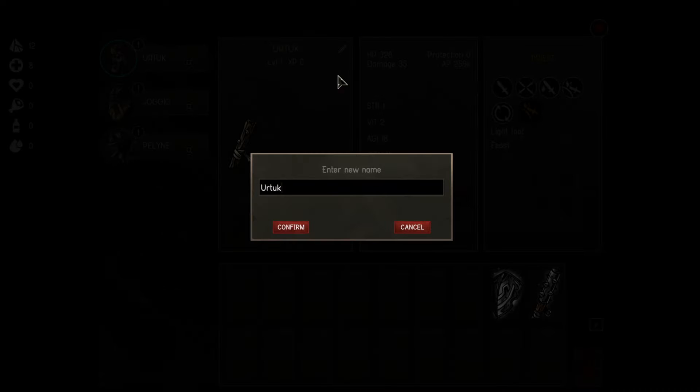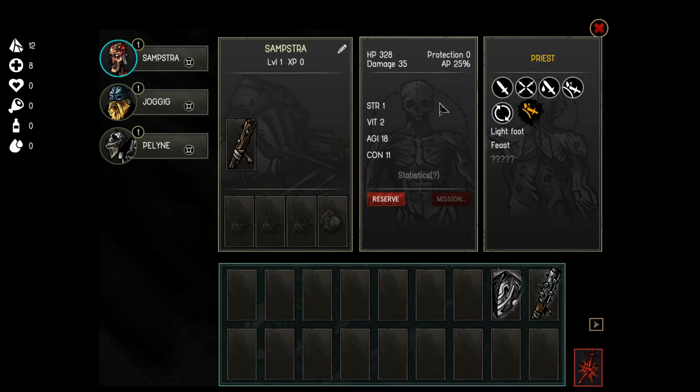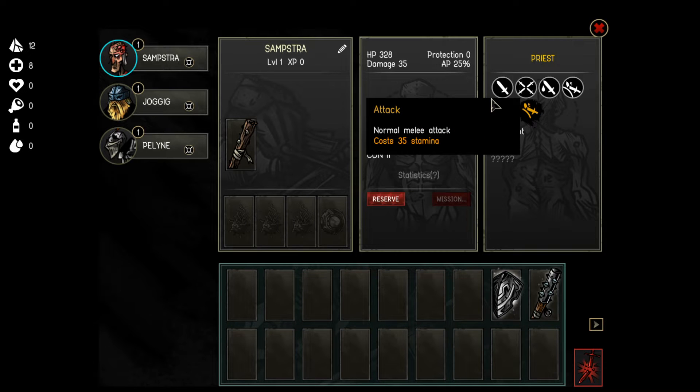Let's talk about our party. First is Ortuk - but Ortuk is not Ortuk, Ortuk is Sumstra. I am the priest. On the top here you can see my HP, then protection, damage - regular damage and armor damage. My protection is 0, but this guy has an armor of 255, which is pretty important. Strength determines my weapon damage, vitality my maximum HP. Agility is pretty important because it affects stamina - stamina is used for a lot of abilities. Speed determines who goes in the initiative order, and if you have too low a speed you can get slowed or stunned and are more vulnerable to critical attacks. And this is concentration, which affects focus - focus is interesting when you unlock it at level four.